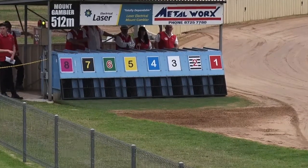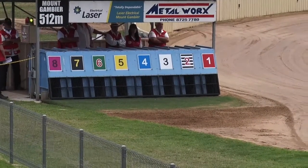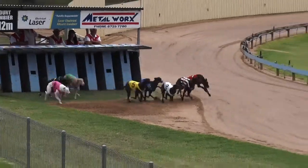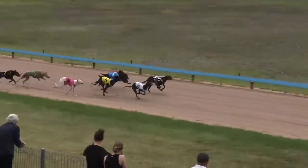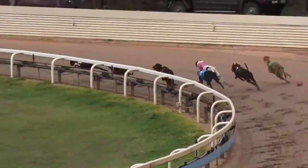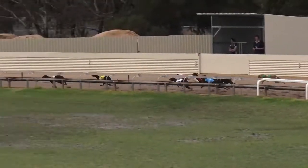Green light on. Favourite is the two, Bourne Blackjack — Lua Rowling set racing. Bourne Blackjack was away quickly on the inside with Bungaloo Jetta, but it'll be Bourne Blackjack into the first corner, then came Bungaloo Jetta. Going in front to second was Andrews Gift.